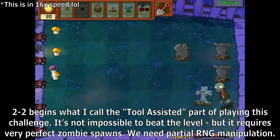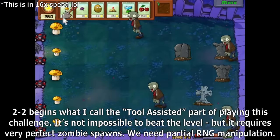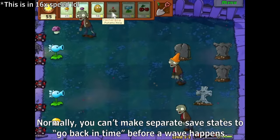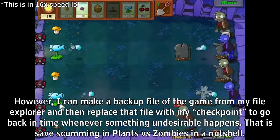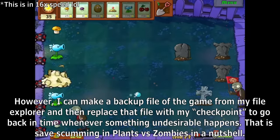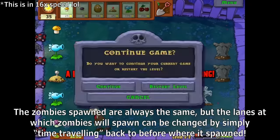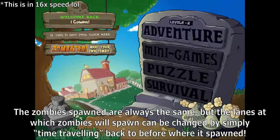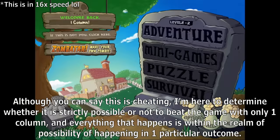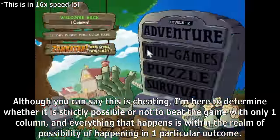2-2 begins what I call the tool-assisted part of playing this challenge. It's not impossible to beat that level, but it requires very perfect zombie spawns — we need partial RNG manipulation. Normally you can't make separate save states to go back in time before a wave happens. However, I can make a backup file of the game from my file explorer and then replace that file with my checkpoint to go back in time whenever something undesirable happens. That is save scumming in Plants vs. Zombies in a nutshell. Although you can say this is cheating, I'm here to determine whether it is strictly possible to beat the game with only one column, and everything that happens is within the realm of possibility of happening in one particular outcome.